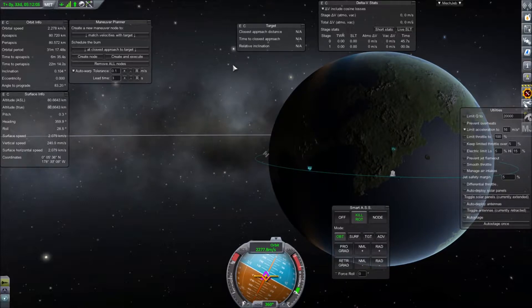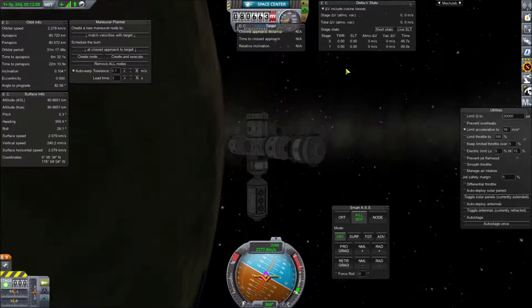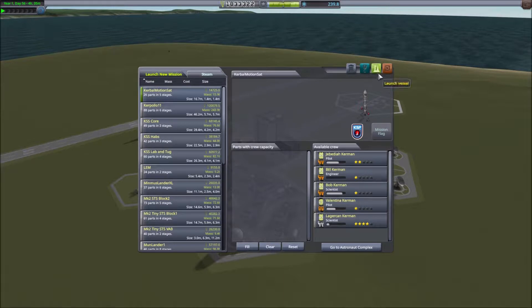Then we'll use a custom MechJeb target window that shows closest approach to fine-tune the orbit. Let's go to the Space Center and fly this demo with just a basic rocket — really just a pod with enough Delta-V to get up there.